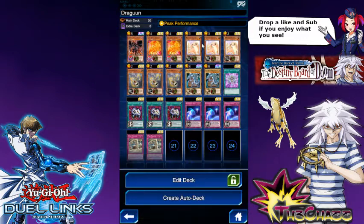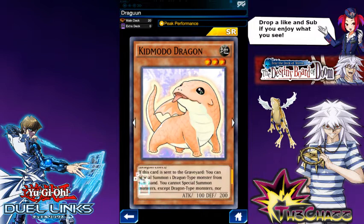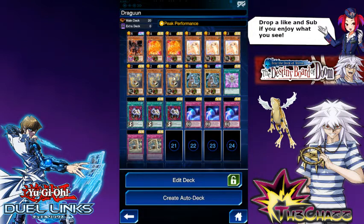3 Kidmodos, just because it's pretty beastly. If this card is sent to the graveyard, you can special summon a dragon from your hand — so you blow up the field and special summon something. We're running Totem Dragons as well to get out the Blue Ice, and if you've got no monsters on the field during your main phase, it'll get special summoned.